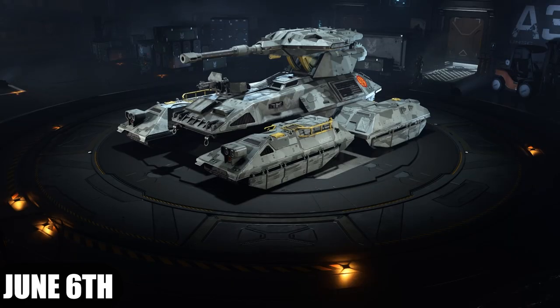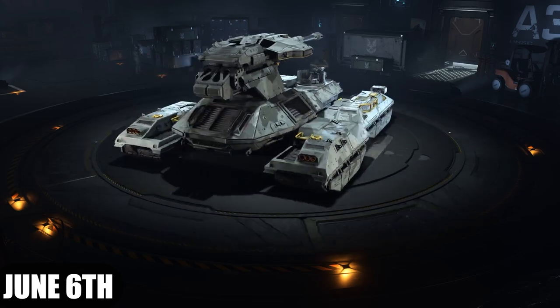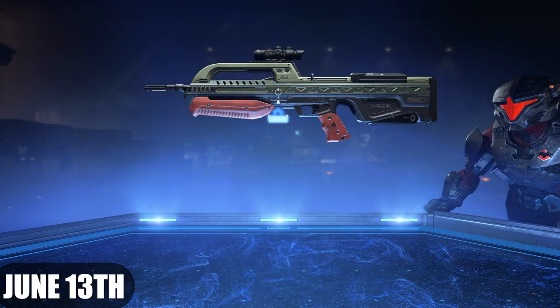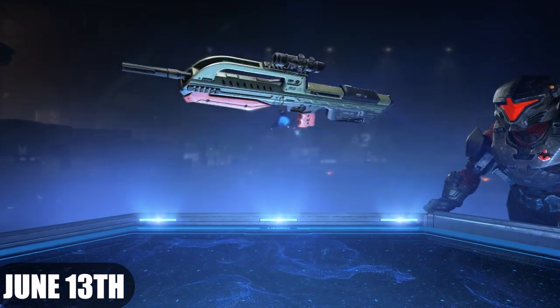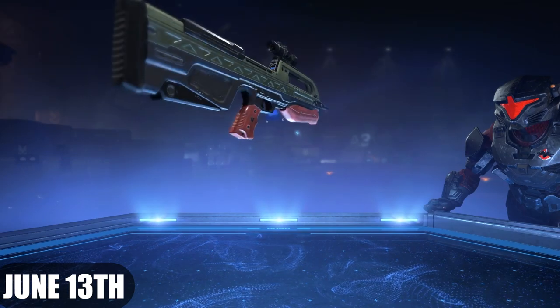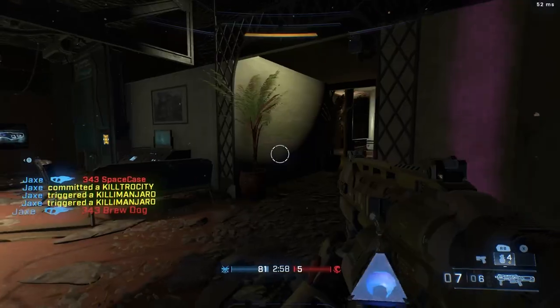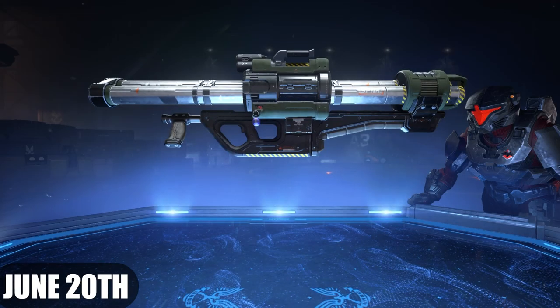On June 6th we got a Scorpion vehicle coating, which is a sort of camo coating that looks pretty nice. On June 13th we got a BR coating called Olive Rad — it's got some olive to it and a bit of what looks like maroon or brick, kind of a reddish color.